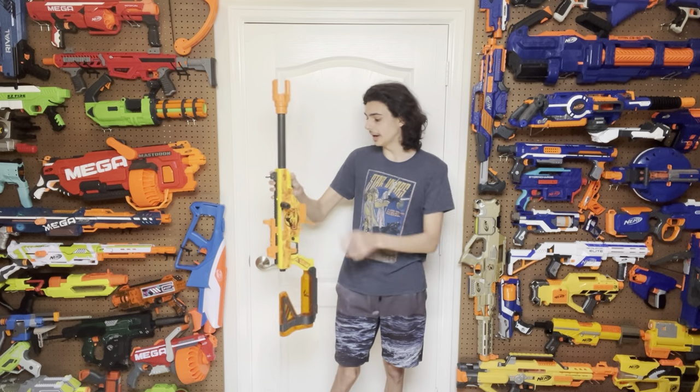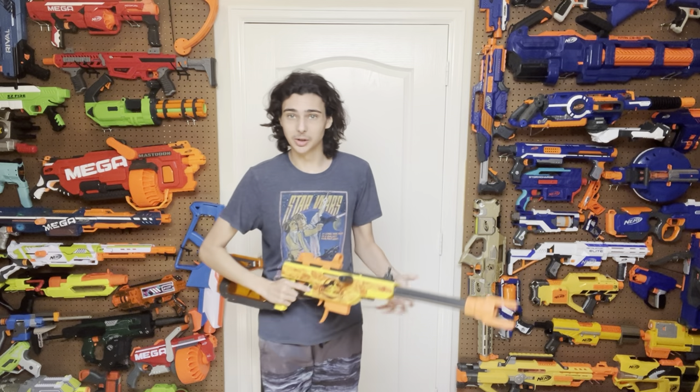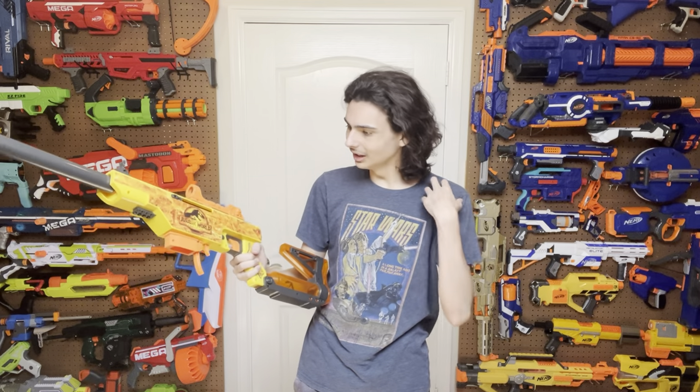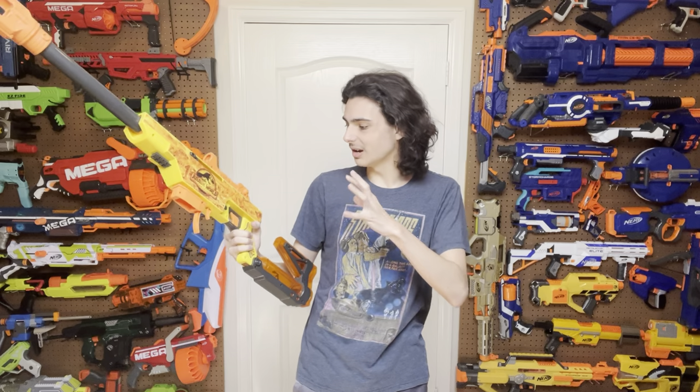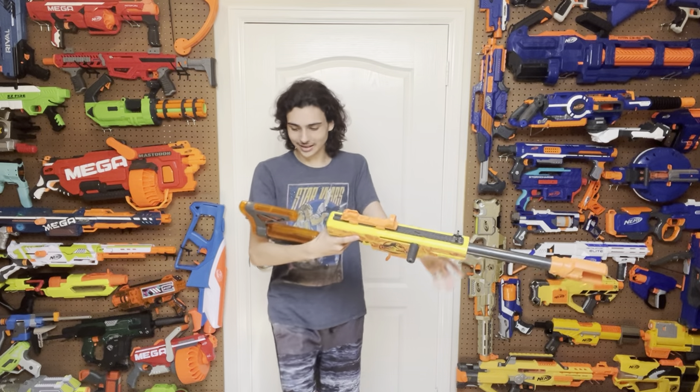There's quite a lot to talk about, but first of all, we've got to start with the design. Yes, it looks really cool. It's very similar to what you would expect out of something like this, like the tranquilizer thing from Jurassic World. I think that this blaster does the design enough justice. I can't really recall exactly what the prop looked like in the original film, but it doesn't really matter. The point is, it's a big-ass sniper rifle blaster that is so big I can use it as a walking stick, and it has lots of details.